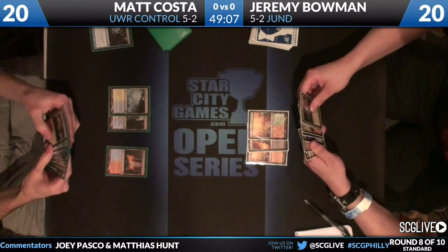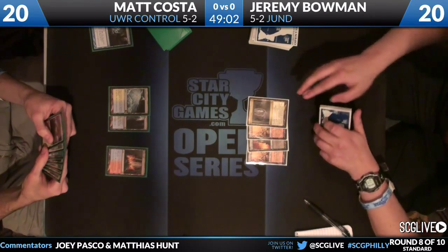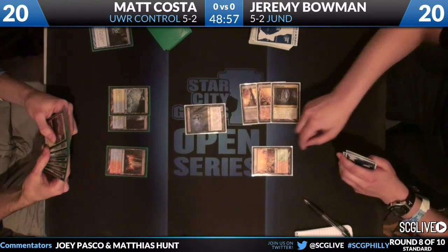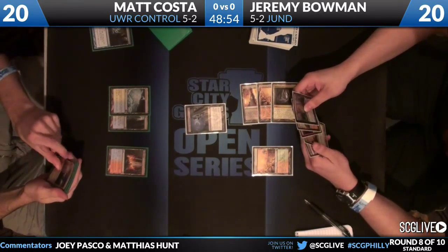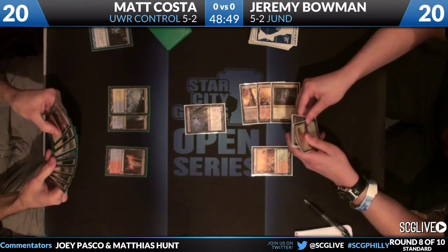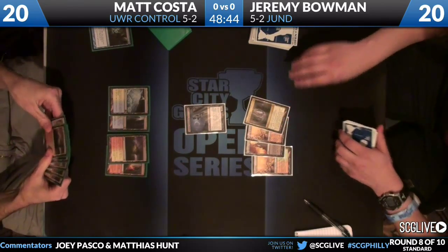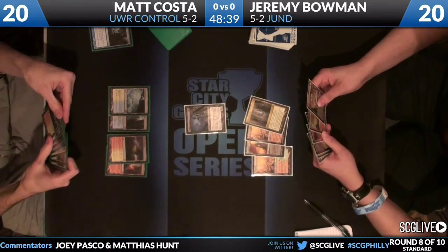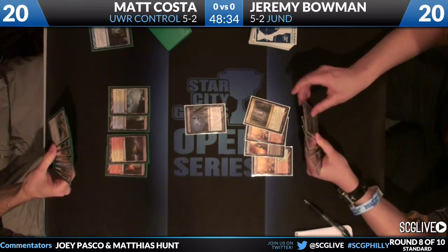Jeremy's on the play so there's no need to steal the initiative with Farseek - he's already ahead. Three mana for a Vampire Nighthawk, and Cavern of Souls almost certainly naming vampires. Remember he also has Olivia Voldaren in his deck, which gives him the second black mana he didn't have before. Cavern of Souls is a pretty important card in this matchup.